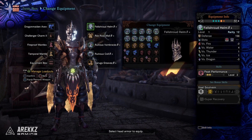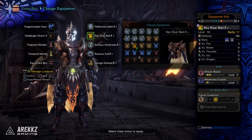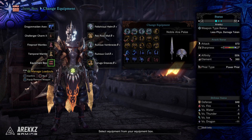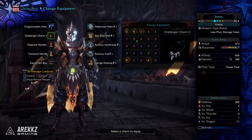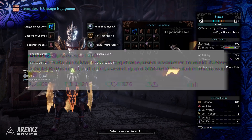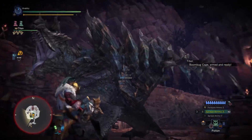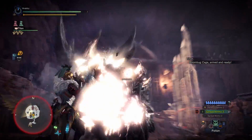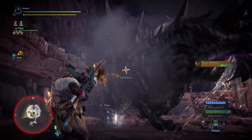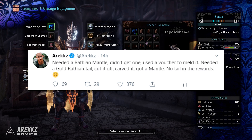It's comprised of the Felshroud Helm Beta Plus, the Rex Royal Mail Beta Plus, the Ruinous Vambraces Beta Plus, the Ruinous Coil Beta Plus, and again the Garuga Greaves Beta Plus. Your charm would ideally be the Challenger Charm 3 — the maxed out one; I'm missing one point, still missing some materials. The Switch Axe being used is the Golden Crescent — I've got the one just before that. I spent a lot of time farming this weekend and could not get a Wrathian Mantle to drop; I melded mine, went to fight a Gold Wrathian for a tail, cut the tail off, carved a mantle, didn't get a tail. That's why I don't have the maxed out Golden Crescent.